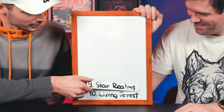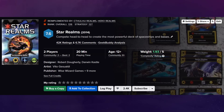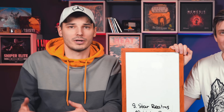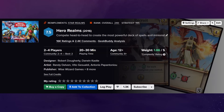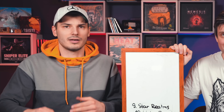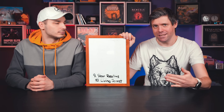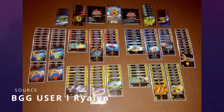Number nine is Star Realms — purely a deck builder, nothing else. You basically fight each other by buying new cards. There's also Hero Realms with different card types but a similar feel. Overall it's very streamlined deck building and combat. It would be a perfect intro deck building game, except it requires direct conflict.